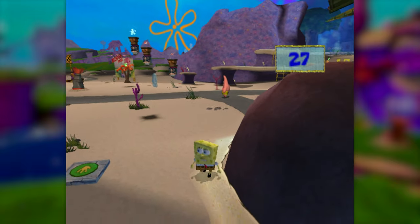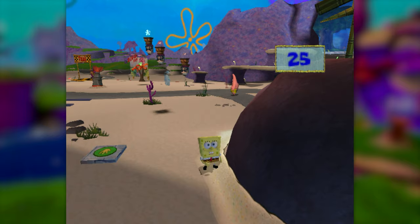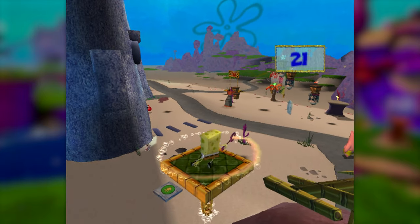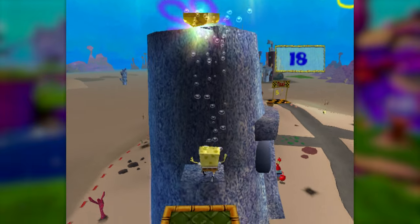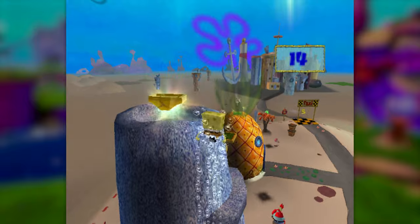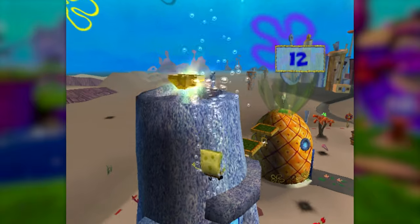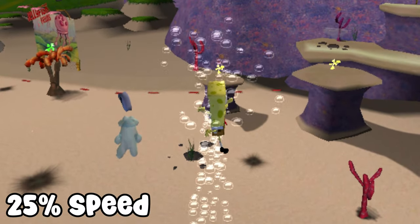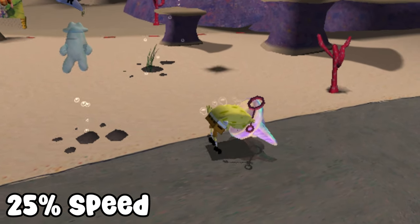We can go ahead and hit these buttons to make some platforms appear, and this is where it gets painful. A well-timed bash will get us on top of the first platform, and then some clever movement and a bit of button mashing can get us onto the eyebrow of Squidward's house. But the next part is a lot more difficult. After you use the Bubble Bash move, there's a small window of time before you land that you're allowed to input other moves.